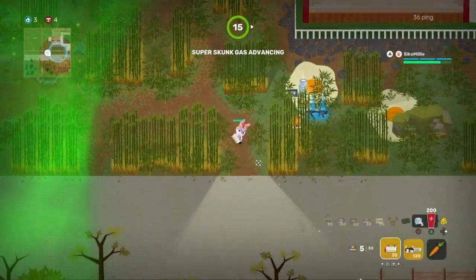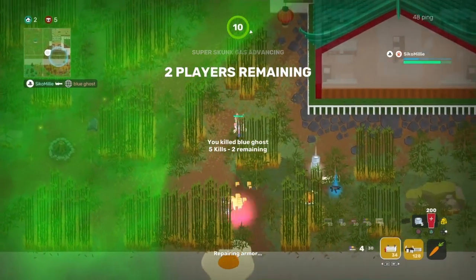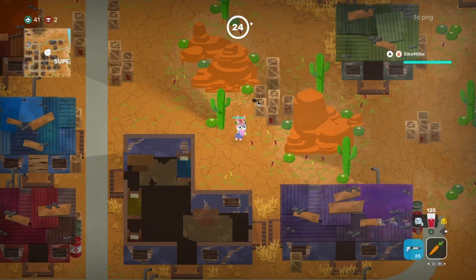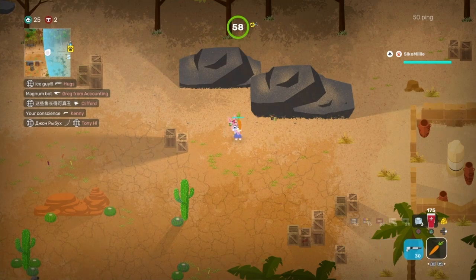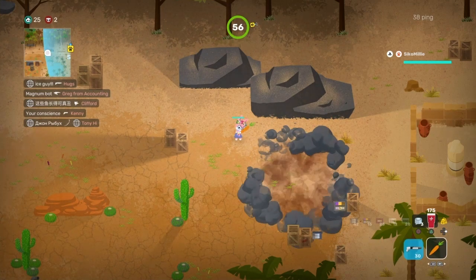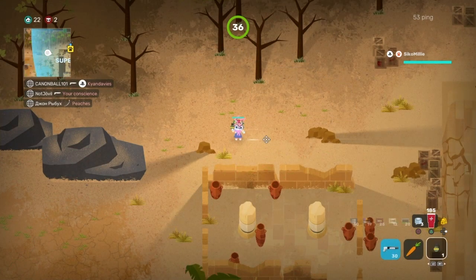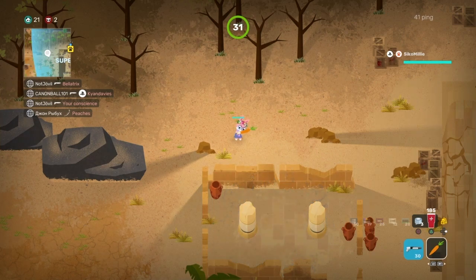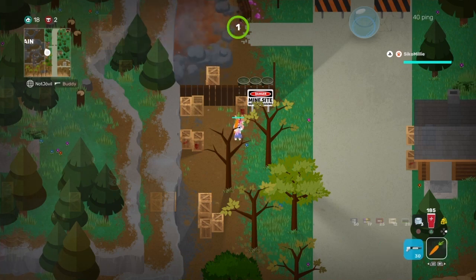Starting off with tip number one, we're going to be talking about throwables. Throwables consist of grenades, gas grenades, and bananas. Certain objects you can throw them over and some you can't. It's always best to keep in mind which objects you can and can't throw over, as it gives you an extra layer of perception to get the jump on an enemy or be aware that an enemy could throw a grenade or banana over a wall to disrupt or kill you.